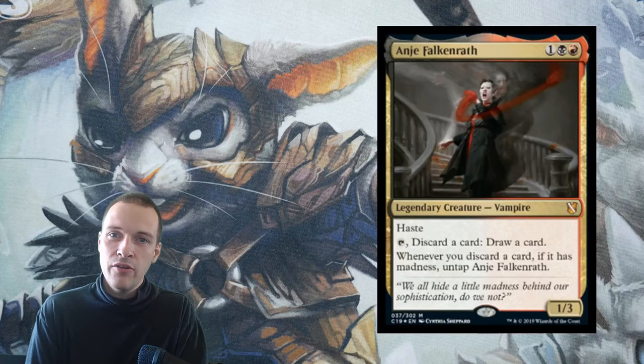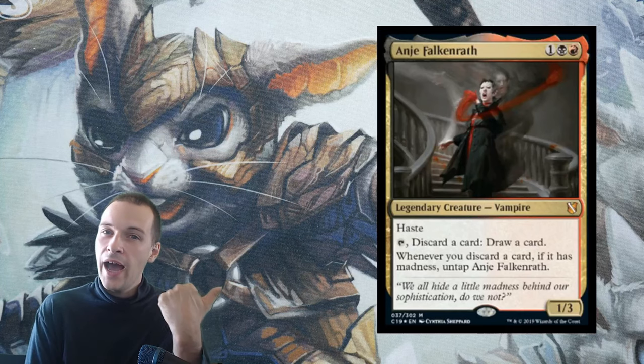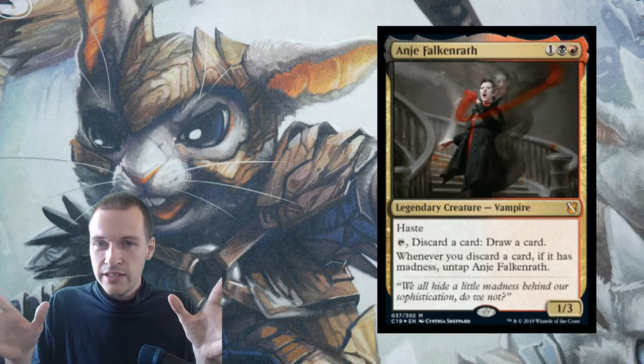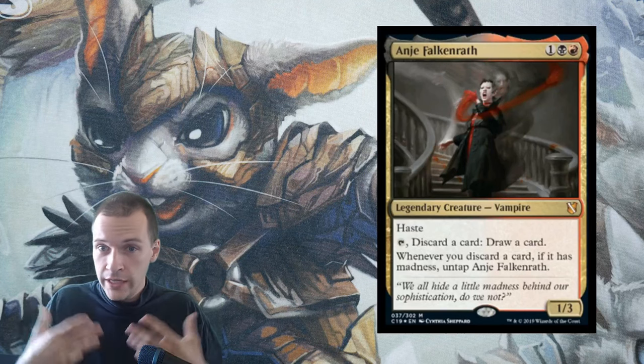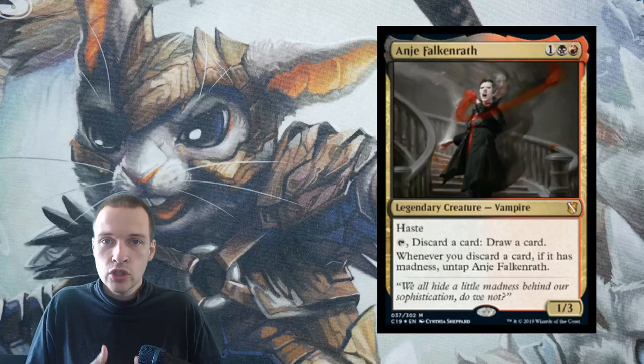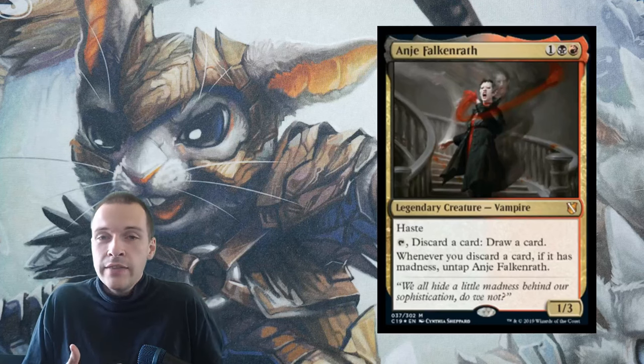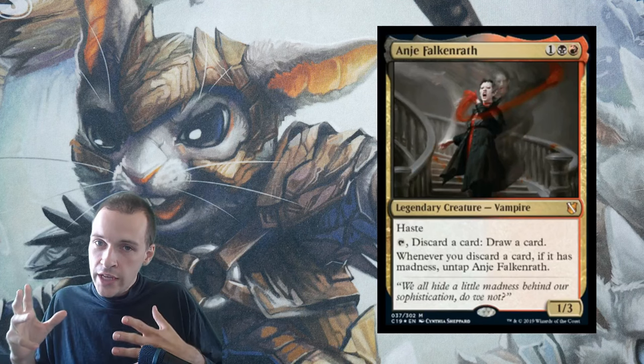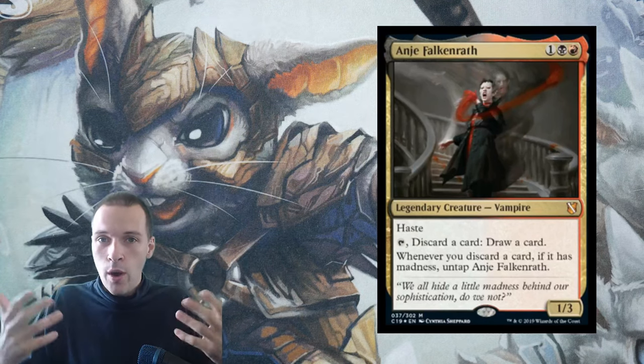There is a new Lady Vampire Rakdos commander in town: Anje Felkenrath. I like everything I see from this commander. A free mana cost — that is good. You want to have a low mana cost on your commander to make it enter play fast, especially when it's only two colors, so you want your deck to be running with your commander quite frequently.